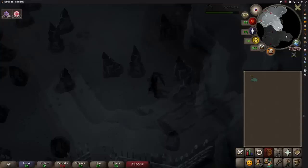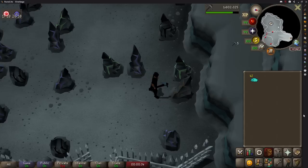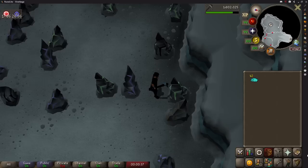Once the quest is completed you get access to a salt mine. Unlike most rocks, these do not automatically deplete but instead have a random chance to deplete every time you successfully mine some. That means the rocks can last for just a few seconds or up to a minute, but on average it's around 15 to 20 seconds.